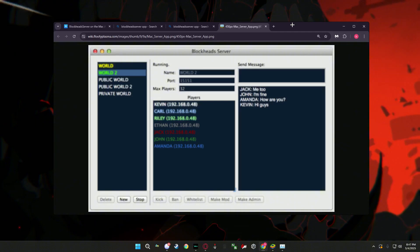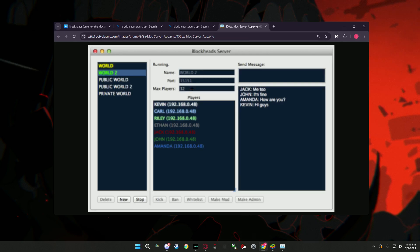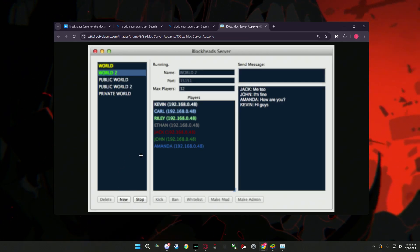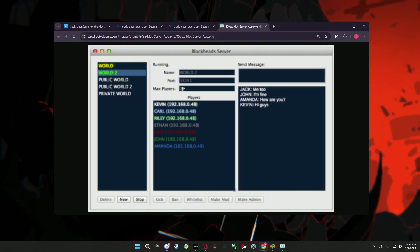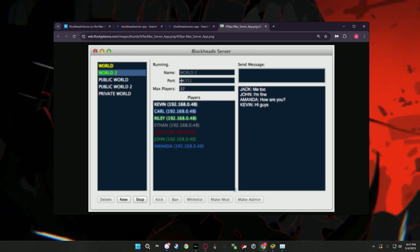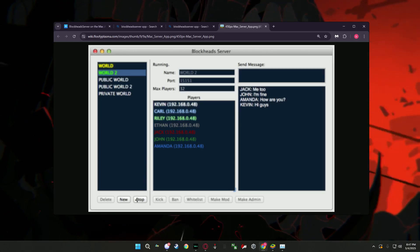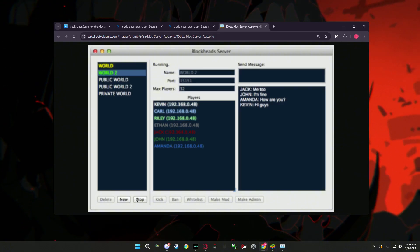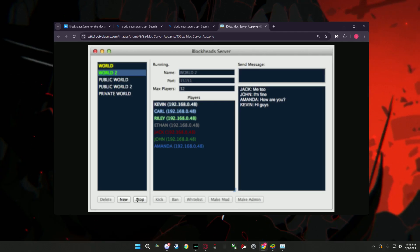Here's a low-quality image, but this is exactly what the app looks like. You can create a new world in the bottom left, name it whatever you want, and set how big you want it. Set max players — the max is 32. Set your port to 15151, and the world name can be whatever you want. That's all you need to set up in the app, then you just click Start. However, you'll still need an IP and you'll need to port forward to let other people in.